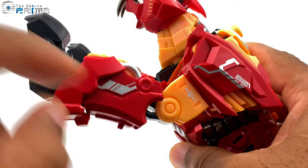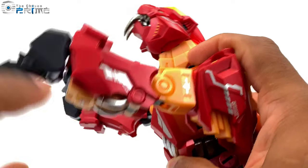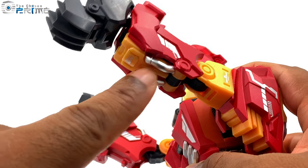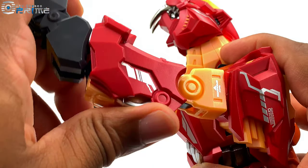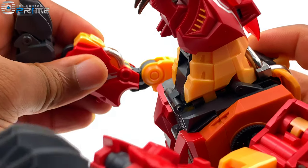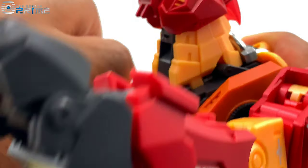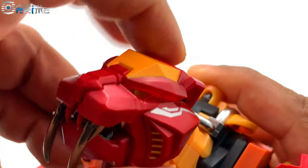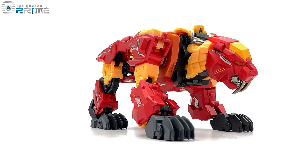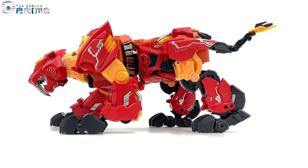One correction: this arm is actually supposed to go the other way around, so rotate it so the pipes are on the back of the arm, bring it forward and pull it back — it sits a lot better. Same thing on the other side — rotate it, bring that forward, rotate the paw, and now it's sitting the right way. You can also bring out the ears. Here he is in his big cat alt mode, and the articulation is really nice so he can pull off a convincing predatory stance.